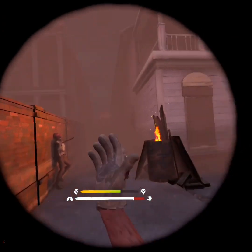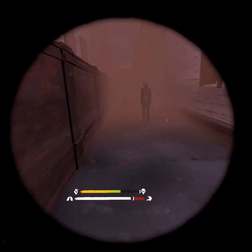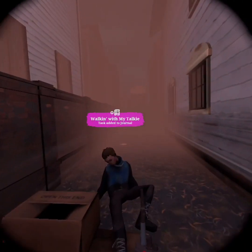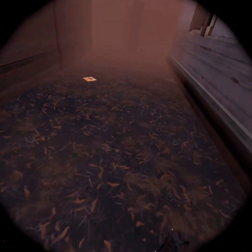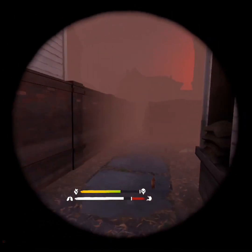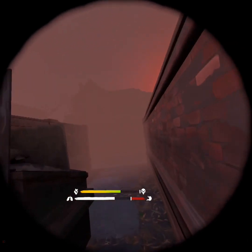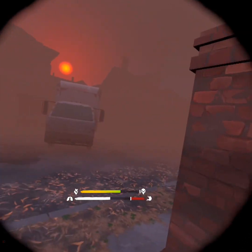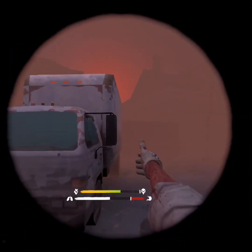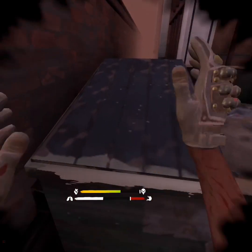See this dead guy right here? We're gonna go straight down. You're gonna go here and take a left, over here. And you'll make it to over here — you're gonna go this way, hop over this trash can, and walk down this alleyway.